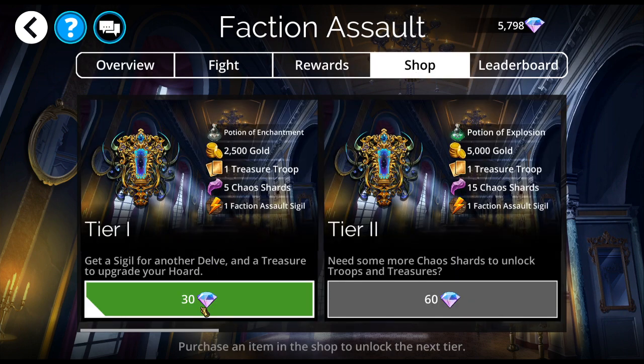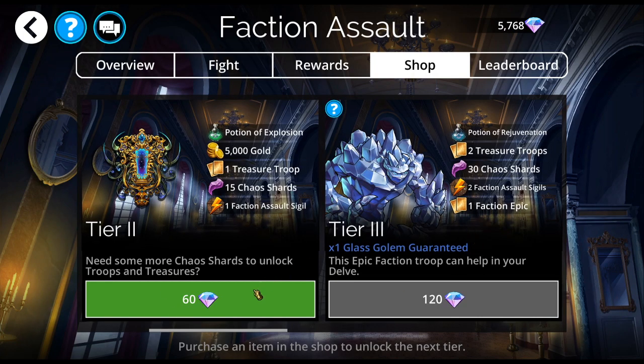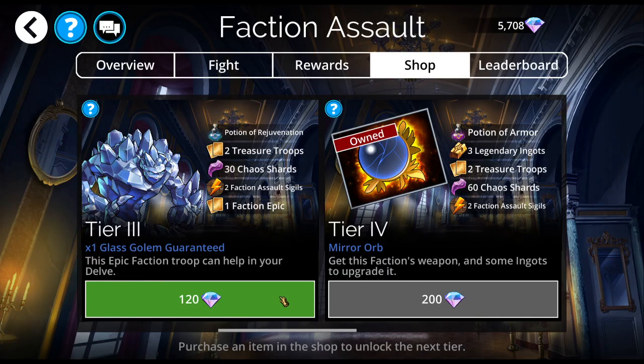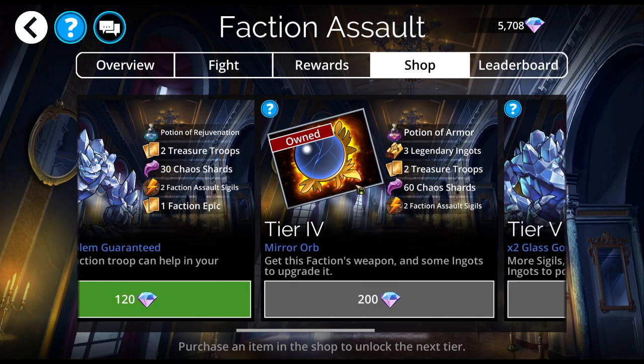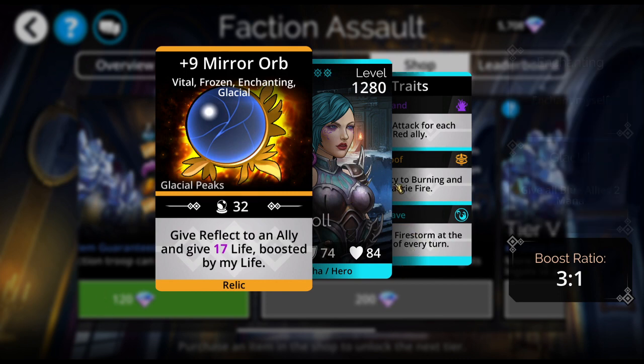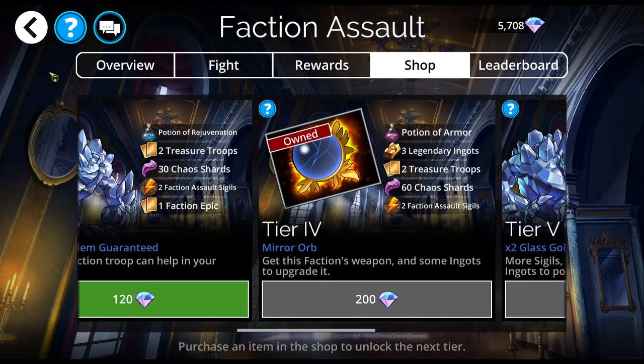I'm going to buy some things here — get a couple tiers. Only going to buy two, for people that don't like to spend a lot of money, so that you can see how things go with just the first two potions. Now, the Mirror Orb, the Faction Assault weapon, is here, and it should also be in the Forge today, for today only. I've never used it — had it since forever. It's an okay weapon.